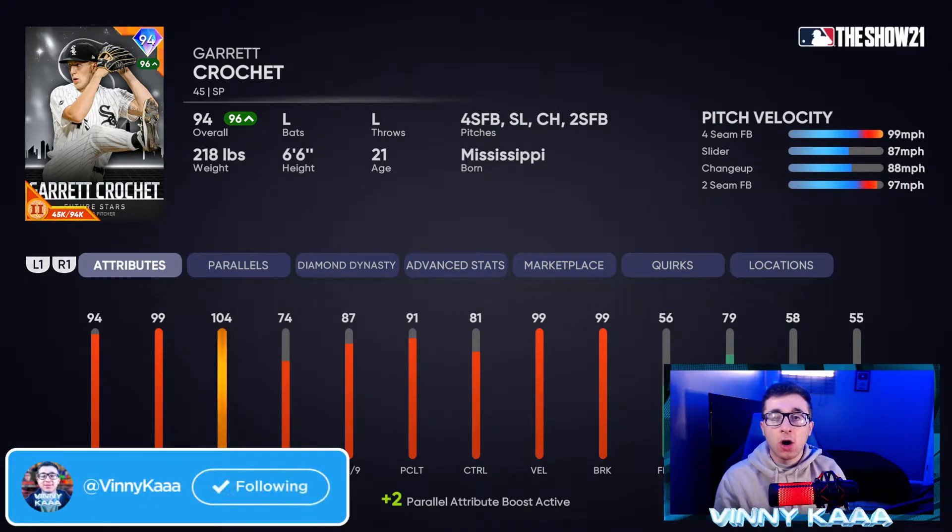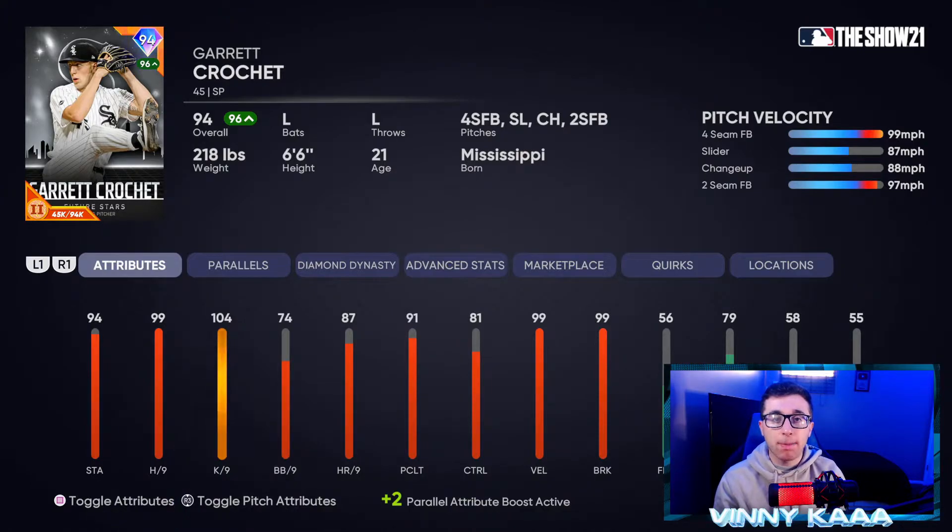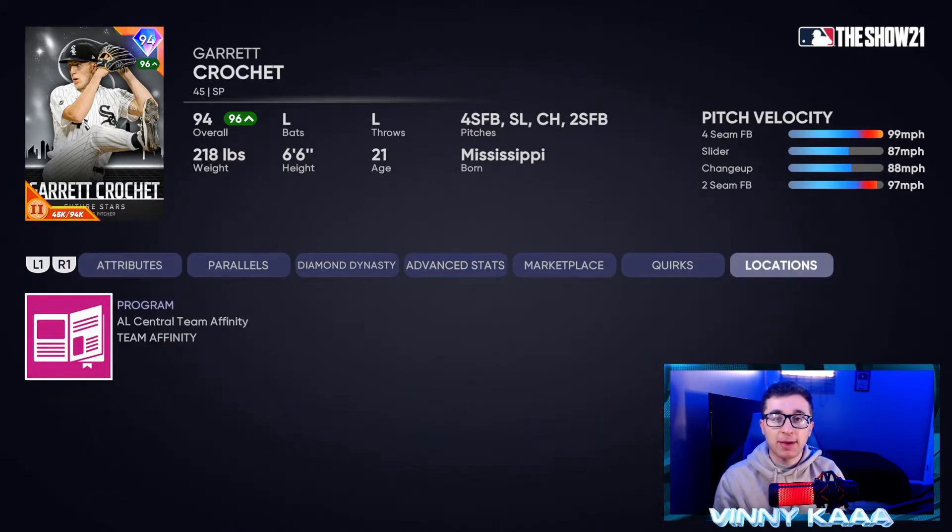Coming in at number eight is gonna be the 94 overall Garrett Crochet card. The only reason he's not higher is because he doesn't have the best pitch selection — only a four-seam fastball, slider, changeup, and two-seamer. He doesn't have a cutter or sinker. He has great stats: 99 hits per nine, 104 Ks per nine; his walks per nine at 74 and control at 81 are not the best. But he has the best fastball on this list at 102 with outlier, 99 velocity, 99 break, and a really good slider. He's a strikeout machine, but if people time the fastball he doesn't have a lot more to offer. Go complete the AL Central Team Affinity Season 2 to get him.